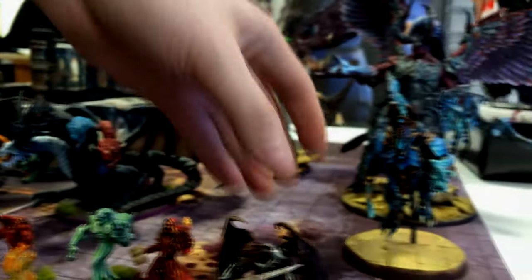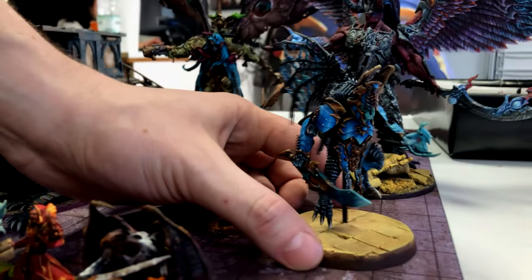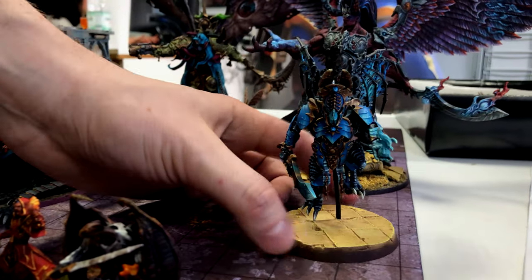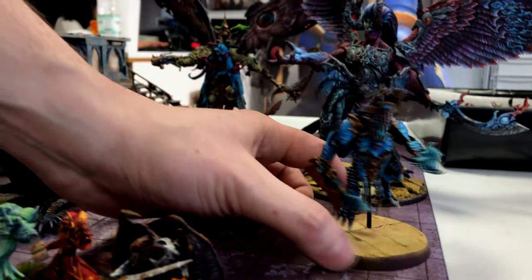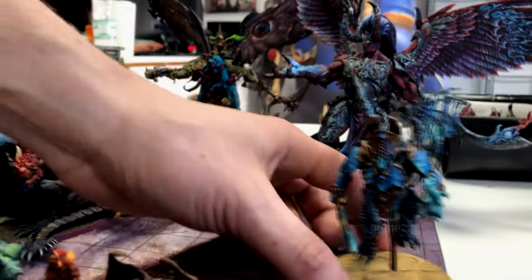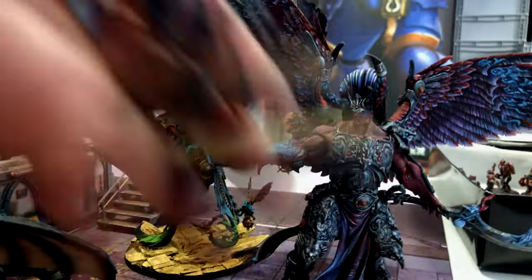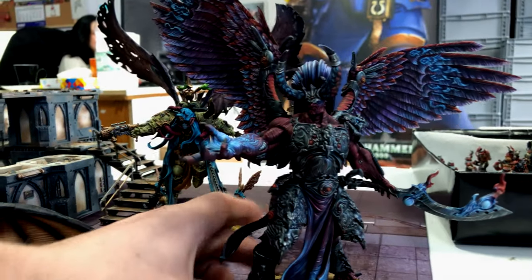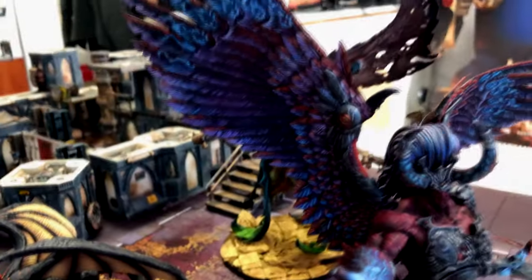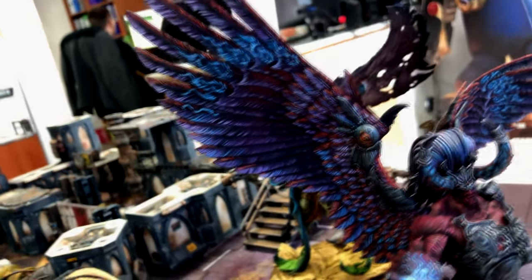Here we have the models we mentioned in the beginning. So here's a converted Demon Prince. There in the back we have a level 6 Magnus model. That guy is something. I want to actually close up its wings because the wings are really beautifully highlighted.